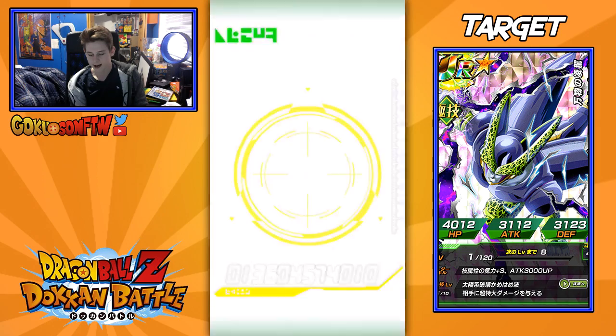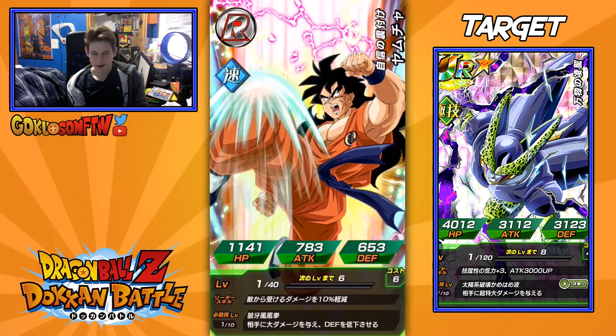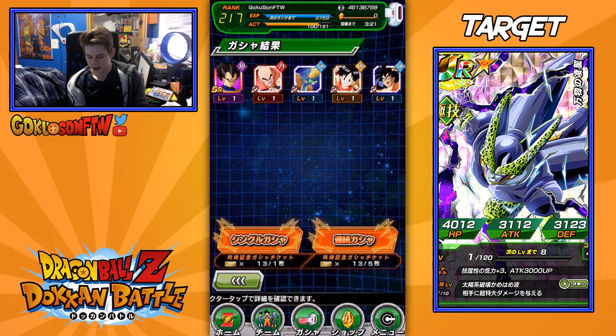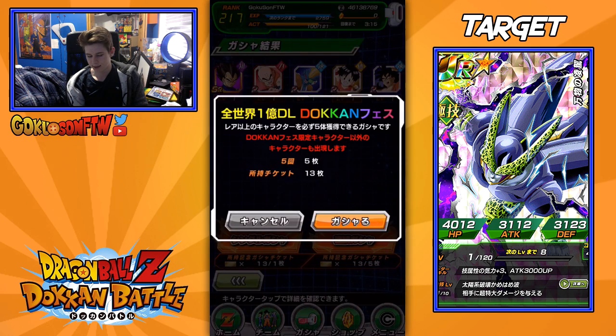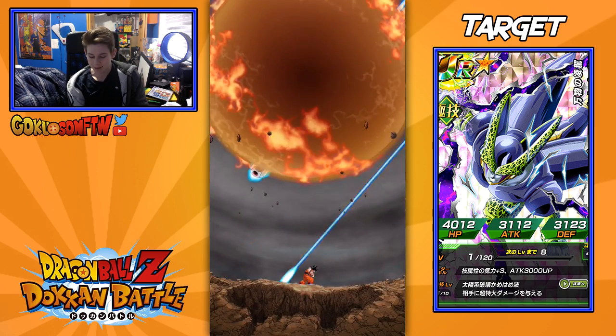Okay, so it looks like just rares, SSRs. We got Pan here — GT Pan — always been the bane of my existence in a lot of summoning videos. So it does go down by five, which I'm fine with. I already pulled a God card, so I'm not gonna complain.